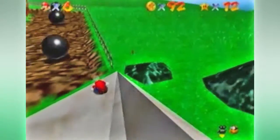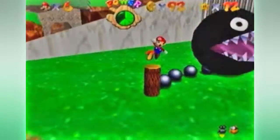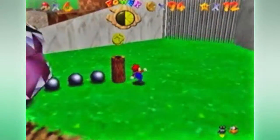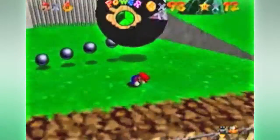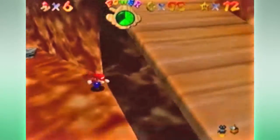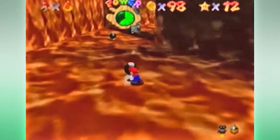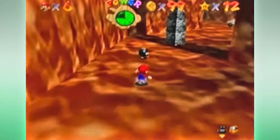Oh, under the bridge — and I'm gonna get the chain shot. He's trying to no-scope me. Just gotta get the coins, hit and run. There's bombs here. I think I just have to get this star and the other one, and that's gonna be it for the episode. On Whomp's Fortress it only takes like three minutes, I believe.